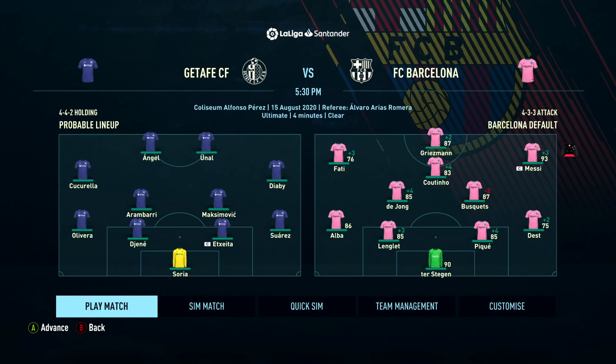Here's our lineup for the first game of this Barcelona career mode. We're going with a normal Barcelona lineup: Messi on the right, Griezmann up front, Ansu Fati on the left, and a midfield three of Coutinho, De Jong, and Busquets, with the back four and ter Stegen in goal. I'm putting my feelers out to see how the team performs — Coutinho is a bit 50-50 for me right now, but I think it's only right to give him a go.